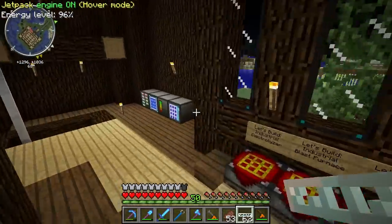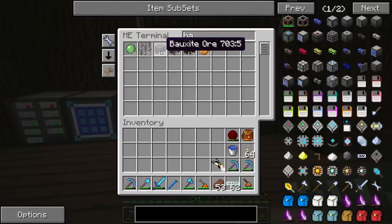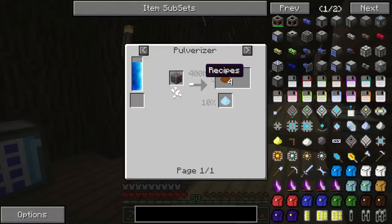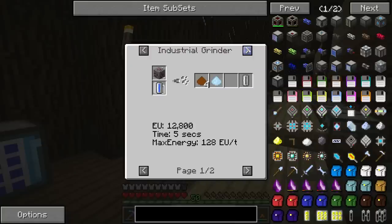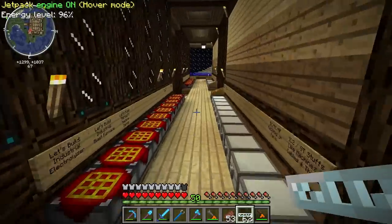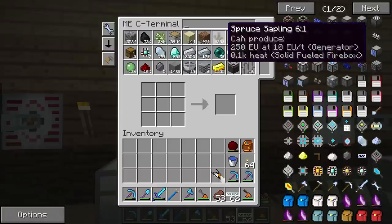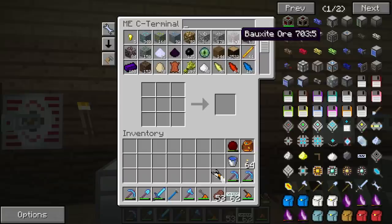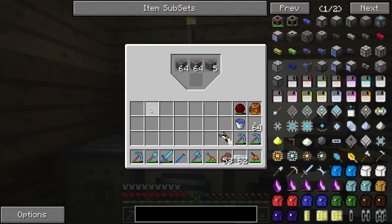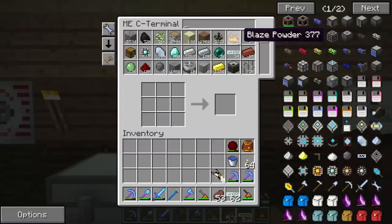Let's try this out. We need some bauxite. I haven't even ground any of it yet. Let's take 64 and see how much we get through the different methods. We can pulverize it for four and a 10% chance of aluminum. I'll put it in the pulverizer just because I wouldn't mind getting some aluminum. I might as well get all of it — the industrial grinder, we're not too far off from that. I could probably build it this episode if there's time. Let's also go ahead and make some cells.